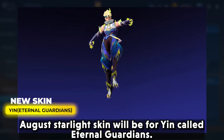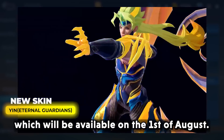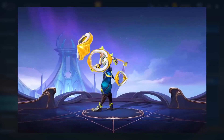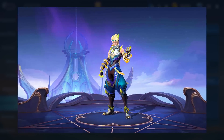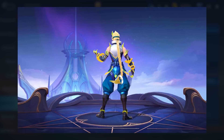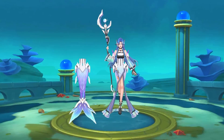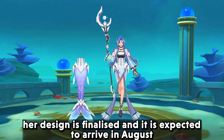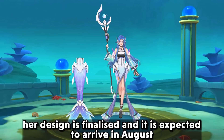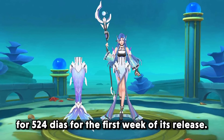The August Tala skin will be for Yen, called Eternal Gajan, and will be available on the 1st of August. Next, we have Amplen's skin for Katita — her design is finalized and it is expected to arrive in August for 524 diamonds for the first week of its release.